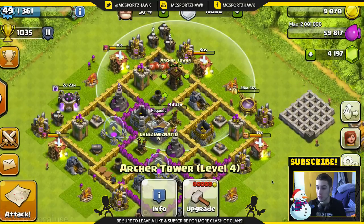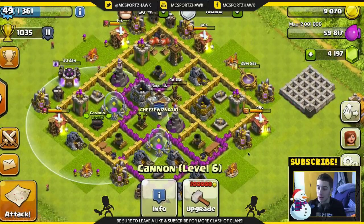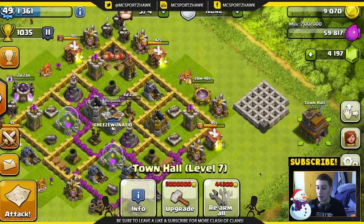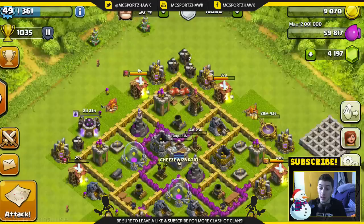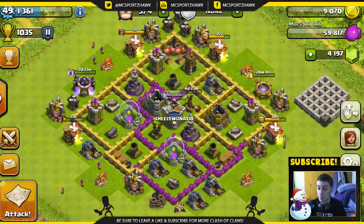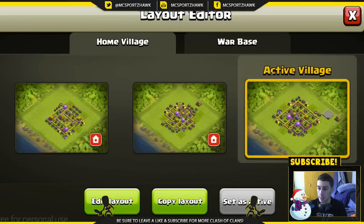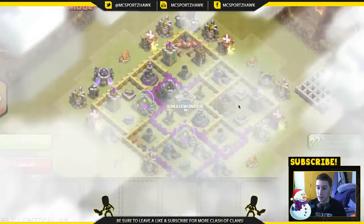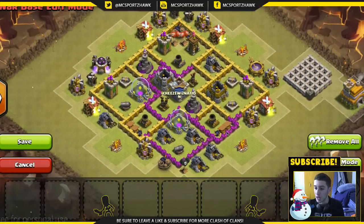I wonder if we can get any of these lower-level stuff. These are still really low level. I really gotta work on my base, man — it's just not getting there. I've been kind of slacking off on it. We really just need to attack a lot and snag some more gold, then keep upgrading. But let's go and fix our war base real quick, because we can obviously use these walls for something better than I'm using them right now. I'm kind of just having them there for upgrading, but it's kind of a joke right now.